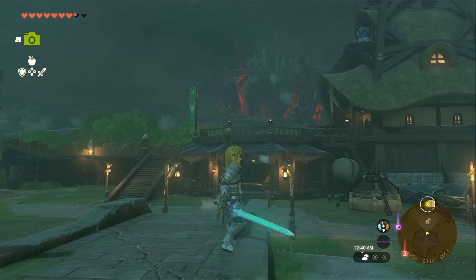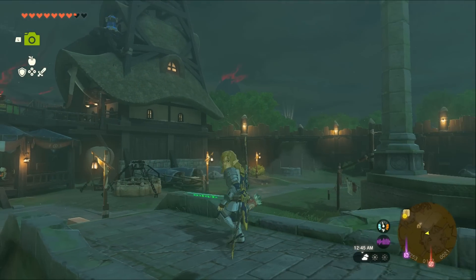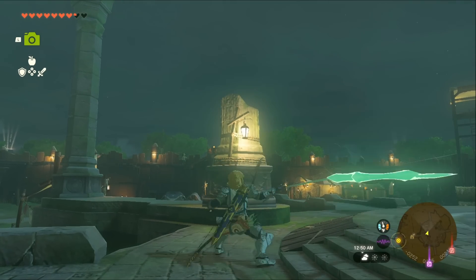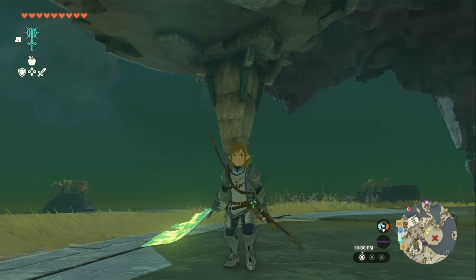How the fusion works is kind of cool. The Master Sword gets imbued with some runes, and then when you swing your weapon, the fused material becomes some kind of silhouette. It's a cool effect — a neat touch.